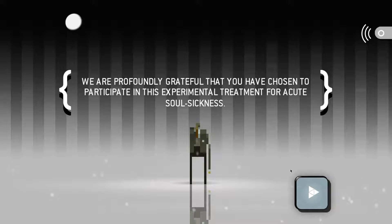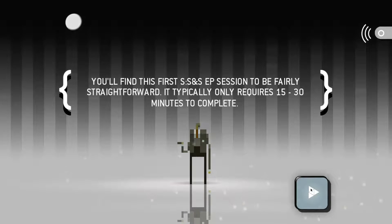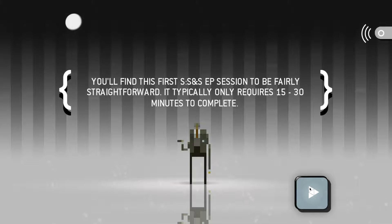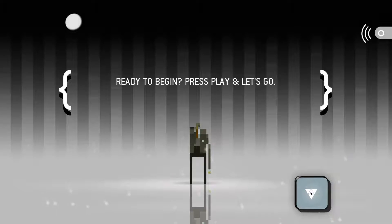We are profoundly grateful that you have chosen to participate in this experimental treatment for acute soul sickness. You'll find this first SS and SEP session to be fairly straightforward - it typically only requires 15 to 30 minutes to complete. Ready to begin? Press play and let's go.